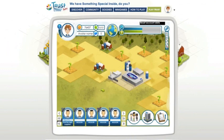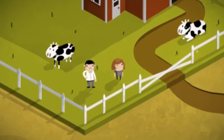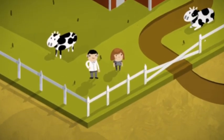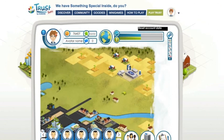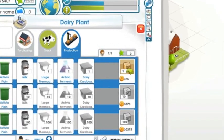In order to start the production, the first thing you need to do is form a partnership with a local dairy farmer. Click on the field to discover one. Here is one! Once you have all the ingredients and you've placed a dairy plant on the map, you can start creating your own dairy product. Click on the plant, then click on produce.